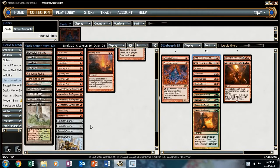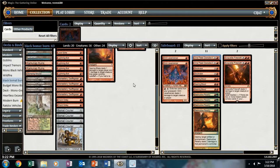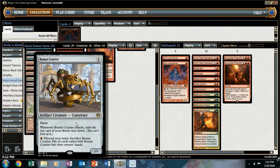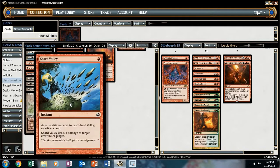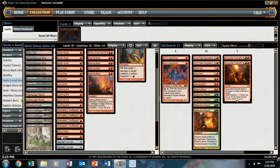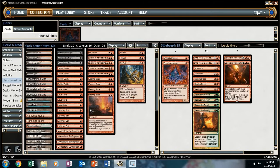The only other thing is — Collins Mullen mentioned this in his article — is that Shard Volley and Bowmat Courier have some kind of anti-synergistic effect. Because if you want to refill your hand with Bowmat, you don't want to have to sacrifice a land when you're dumping your hand, essentially to refill. You want those lands to be able to catch whatever you refill with Bowmat Courier.